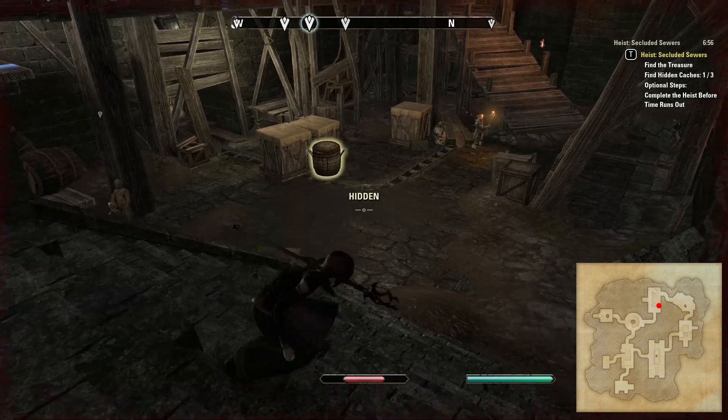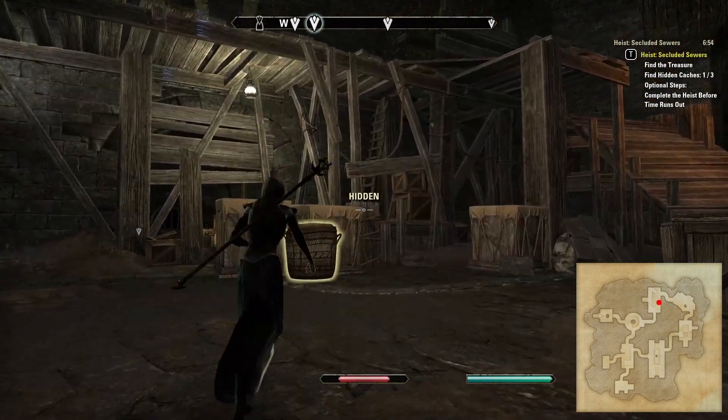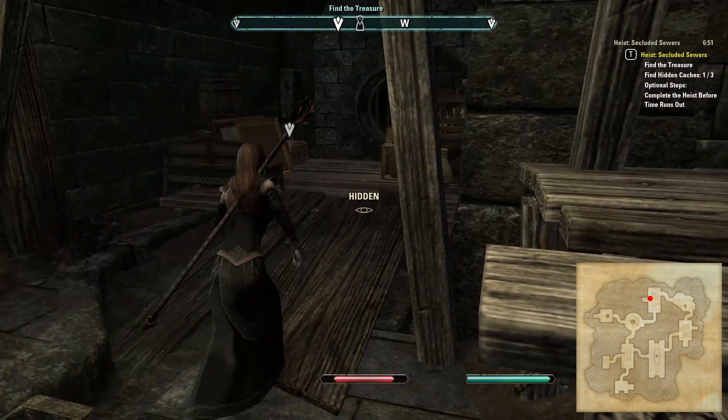The first possible location for the main treasure is down the stairs and in a small room on the left. Watch out for the three NPCs in this area.